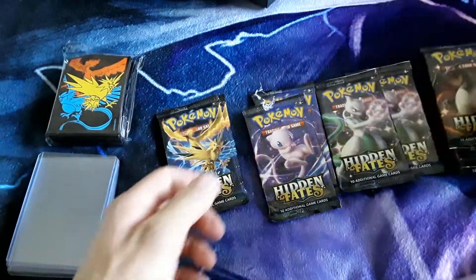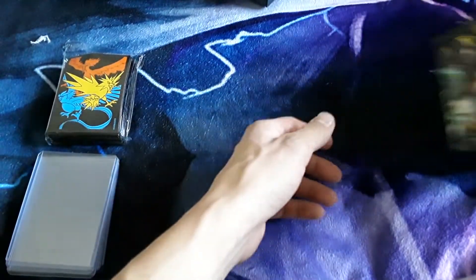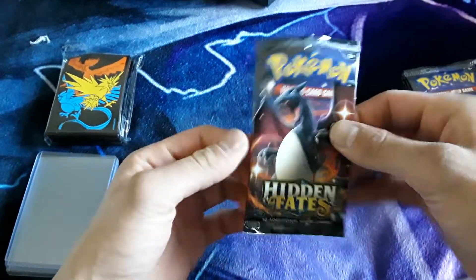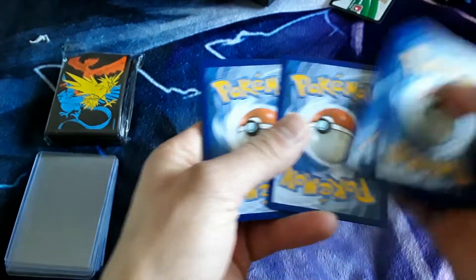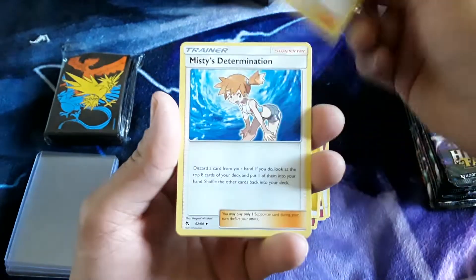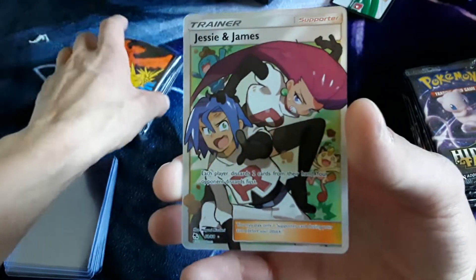Alright, looks like we've got four Charizard backs, so that's pretty cool. We'll start with the Charizard and end with the Charizard. First pack looks like we've got a standard hit. We've got Ekans, Eevee, Pikachu, Clefairy, Jigglypuff, Electric Energy, Lieutenant Surge's Strategy, Misty's Determination, Jynx, a reverse Eevee, and a Jesse and James.